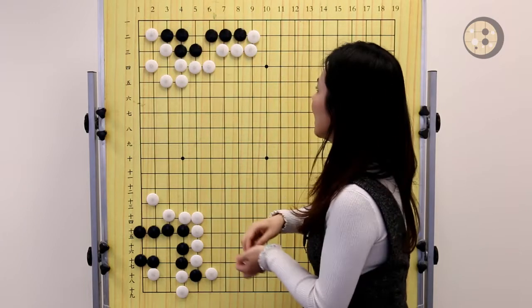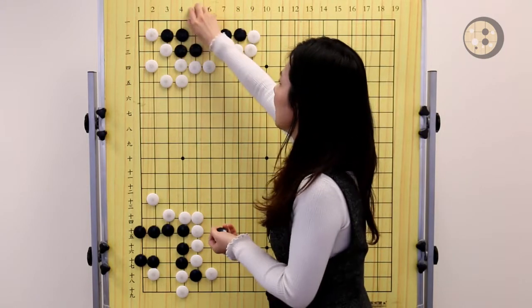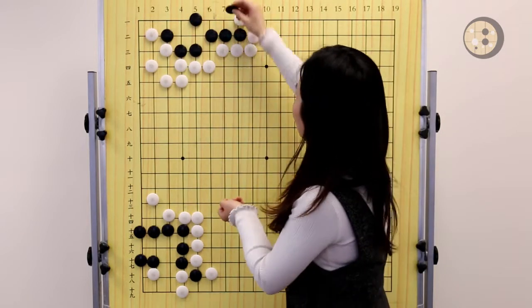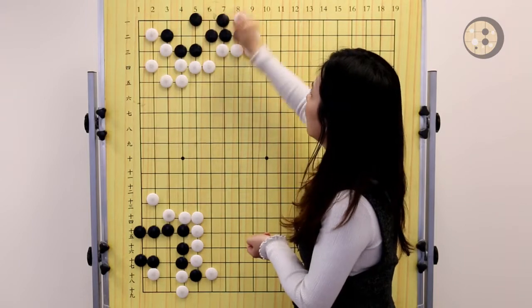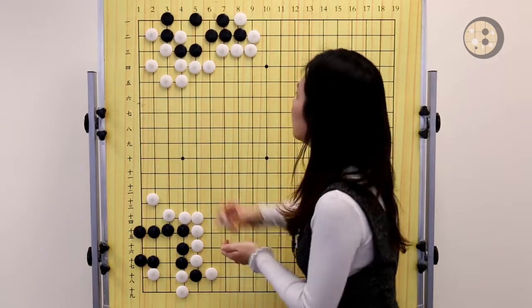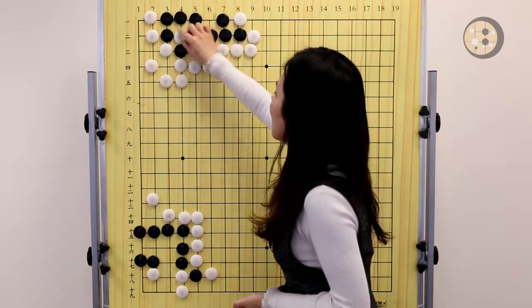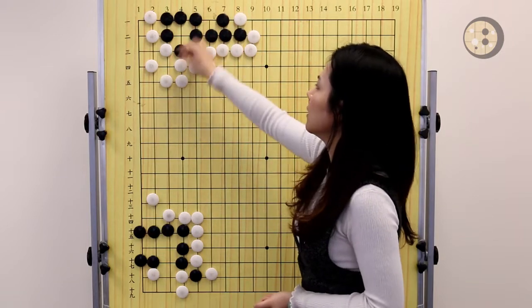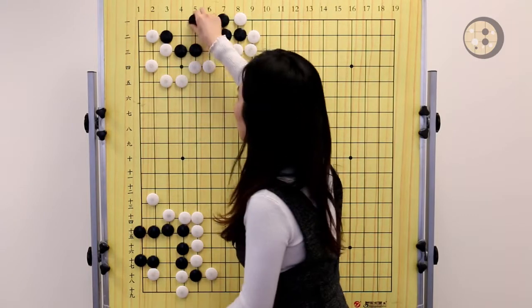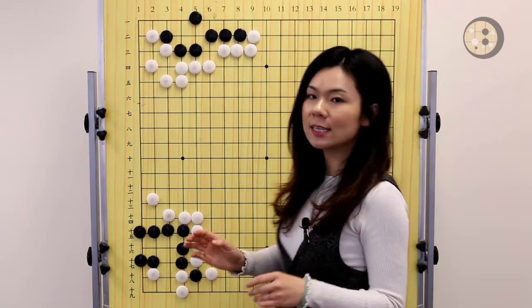But if we still connect here, that will be the same thing as we talked about in the last variation, so connecting here is not correct. The vital point is the tiger's mouth. After this move, black has already blocked the eye on the top and also the eye over here. White ataris, black can extend, and now the white stone here is dead, so eventually black is able to make eyes. The correct answer is atari first, expand your eye space, and then take the vital point by playing the tiger's mouth. That's the answer for the first question.